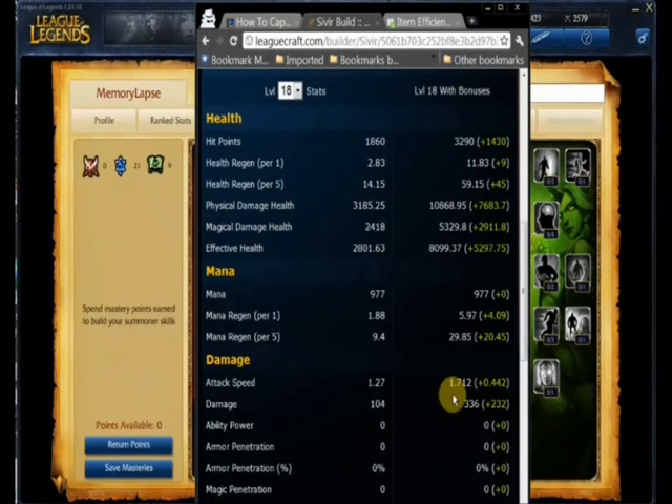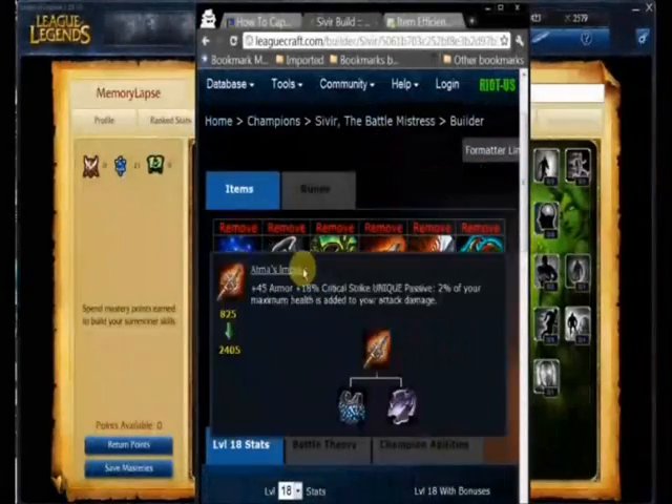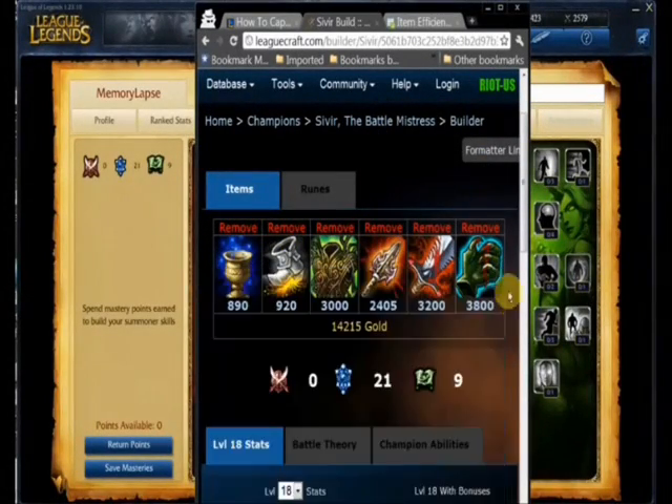Ricochet gives you range into fights — it lets you auto-attack from range. You don't have to get right into the middle of a fight. You can back off and just feed your ricocheted blades into the team fight. That's where your attack speed helps.